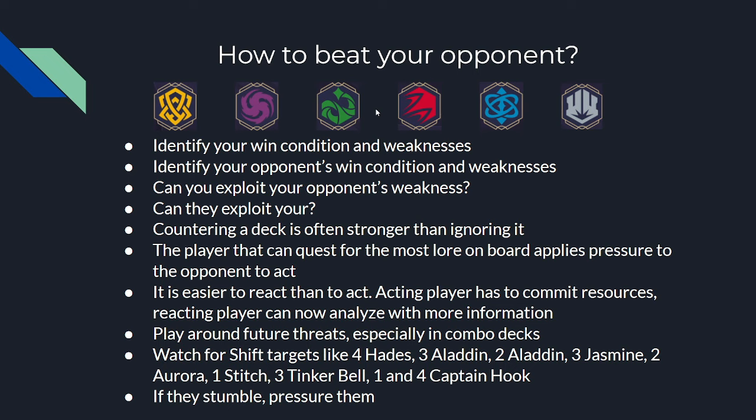Taking all of this into conclusion — how do you beat your opponent? First, identify your deck's win condition and weaknesses through deck building. Then in gameplay, use your opponent's inking decisions to identify their win condition and weaknesses. Can your deck exploit your opponent's weaknesses, and can they exploit yours? It is often better to counter a deck than to just ignore it and play your own game plan — this is usually the rule. In Lorcana, the player who can quest for the most lore on board applies pressure to the opponent to act. It's easier to react than to act because this is a TCG with partial information — forcing your opponent to act first reduces your information disadvantage while maintaining theirs.